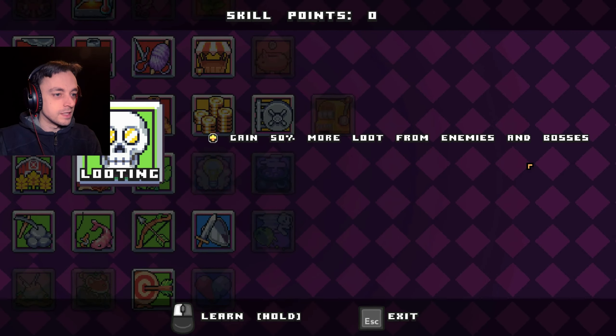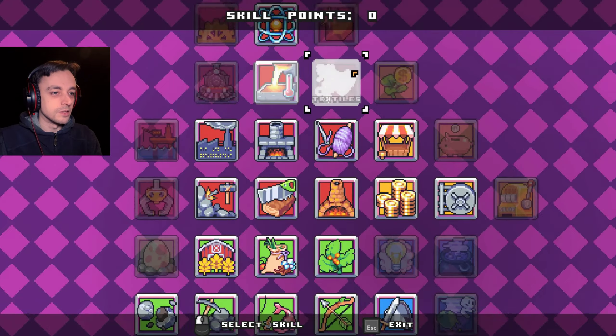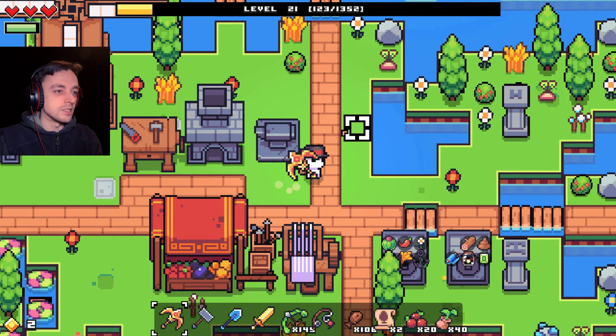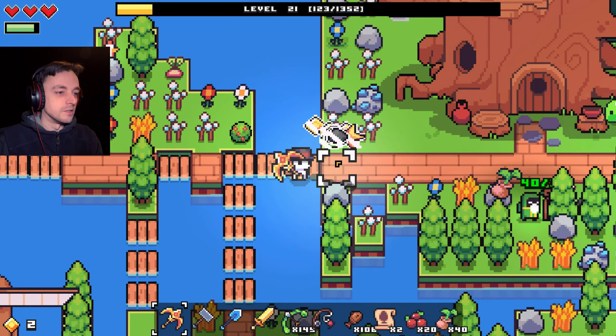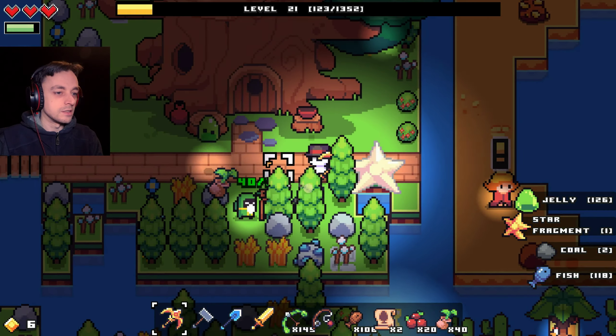Looting: gains 50% more loot from enemies and bosses. We'll have to wait on that one because we haven't got the skill points. But we did manage to level up quite a bit there — we're now level 21 and we've got a few more islands. And evidently we've got a few of these as well.